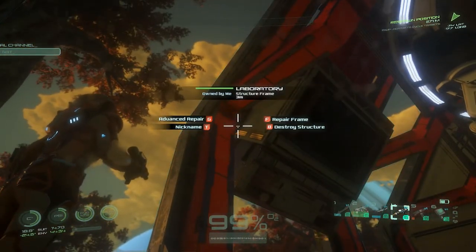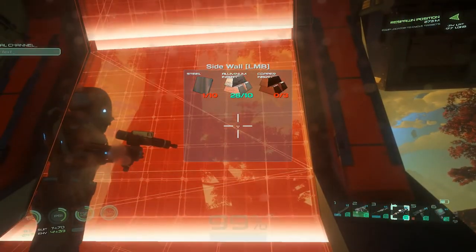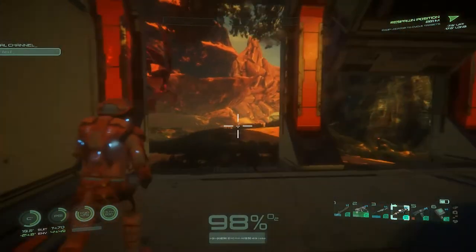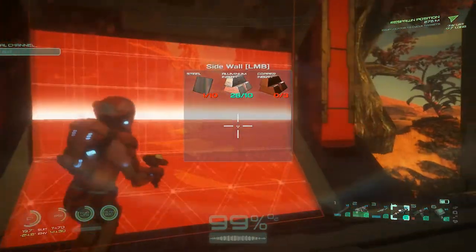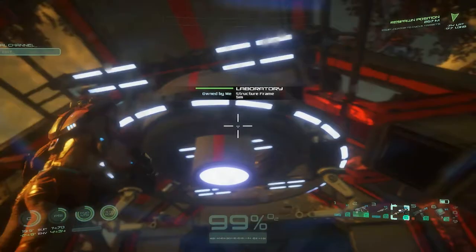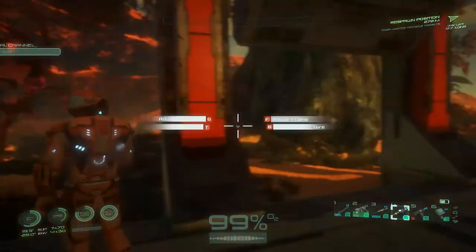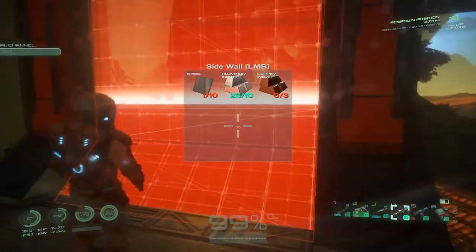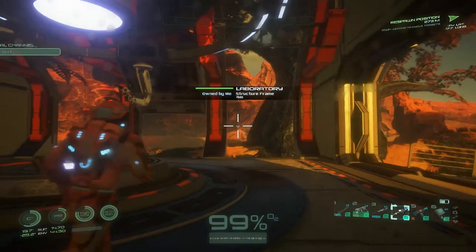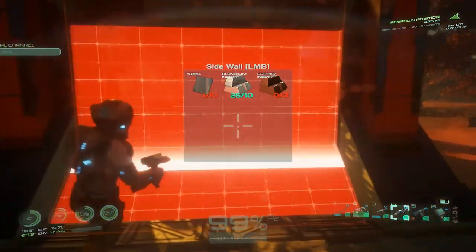Now we've got to go in and do all this interior work — there's no option to switch the style like the other structure. Advanced repair slots need 10 materials each, 10 for that, 10 for that. There are so many additional materials this costs on top of what you already used. There are actually two repair sections. The math works out to roughly 60 steel plates, 60 aluminum ingots, and 18 copper — that's not too terrible.